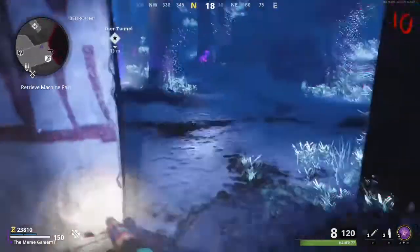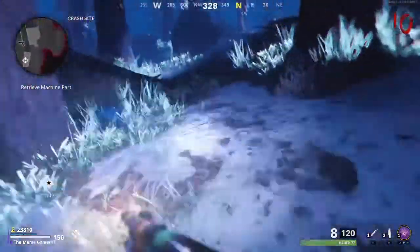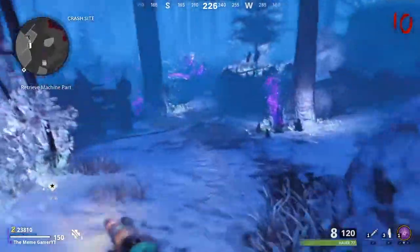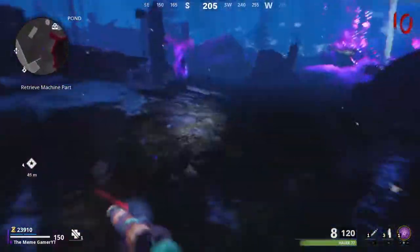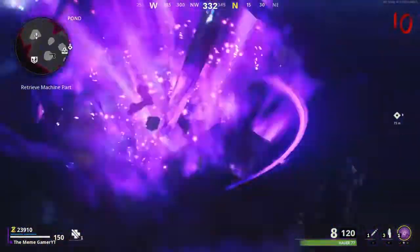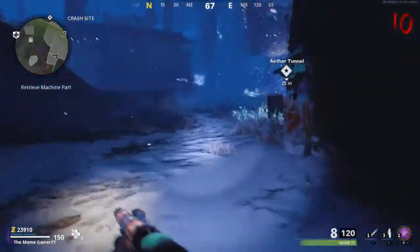The best part about the shotgun is it moves fast with the marathon pad on it, so you don't have to worry about not making it to the portal in time. Just take the path I take and you should be fine. I can confirm I got all the crystals. And you can also get perks from the crystals too, so it doesn't hurt to melee them all. This also takes 500 points, so make sure you have at least 20 grand plus that 500 points.